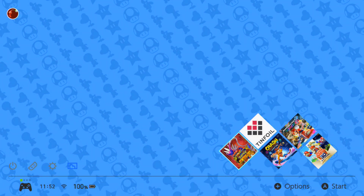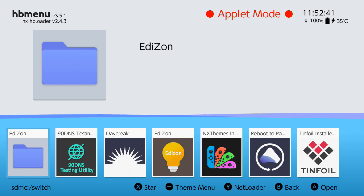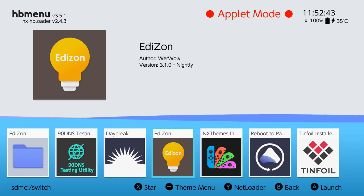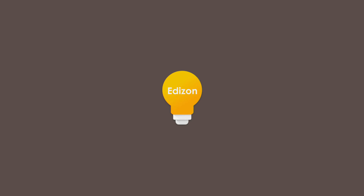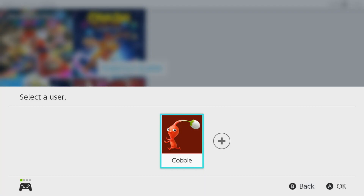Once we're back on the Nintendo Switch console, first head over to Albums. Once you're in Albums, go across to EdiZon. Once EdiZon has loaded, go down to the game that you're working on.